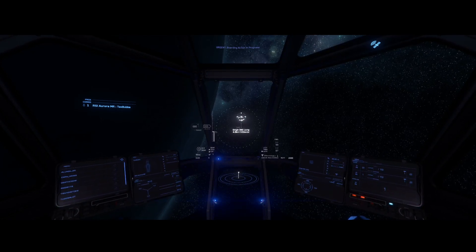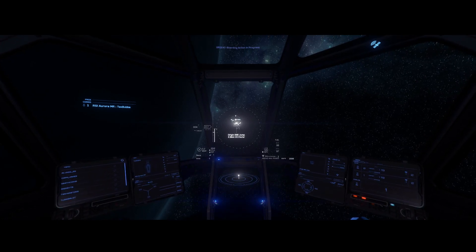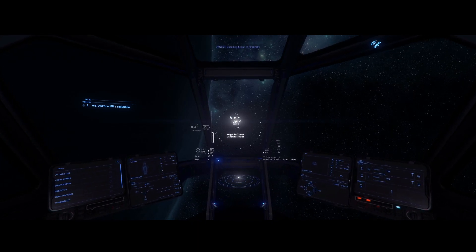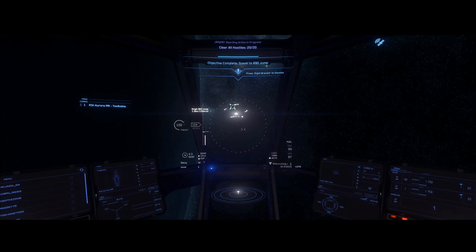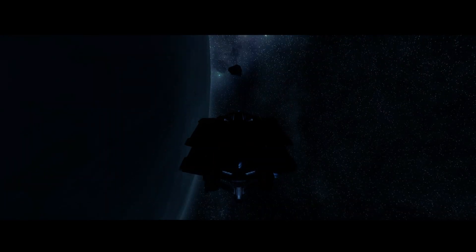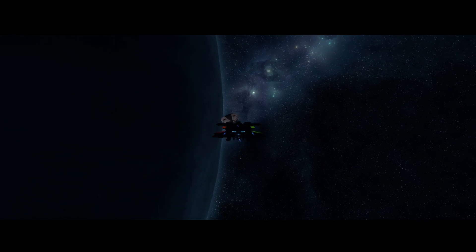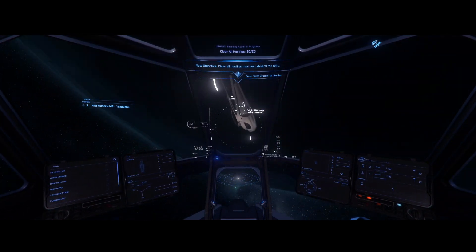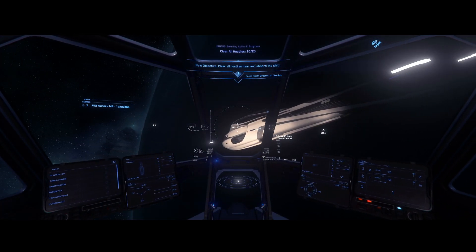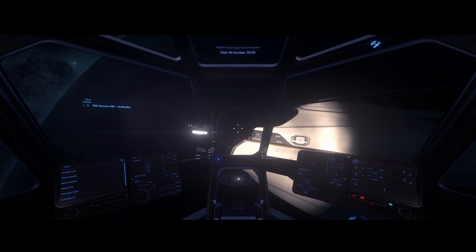We are now going to approach this 890 Jump so we can board it and take out the enemies on board. Here's a brief synopsis of the mission: these guys have infiltrated this luxury yacht and are trying to hack its systems to get some data from it. This mission originally had a console you had to deactivate within a certain time or you'd fail part of the mission, plus you had to eliminate all the bad guys on board. For some reason they took the console element out — I'm not sure exactly why.